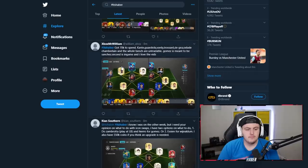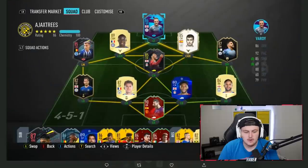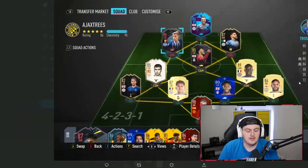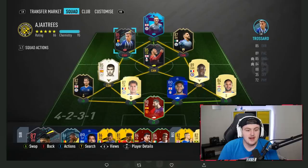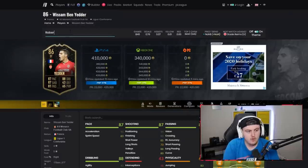Next team from Mr. William on Xbox — I'll be looking at Xbox prices. He has 70,000 coins to spend. Kante, Guardiola, Vadi, Trossard, Oxlade-Chamberlain, and the whole bench are untradeable. Gomez is meant to be Davidson Sanchez. It's a nice team — that Trossard card absolutely destroyed me this weekend. I respect that he's grinded toward Politano, Trossard, and Oxlade-Chamberlain.